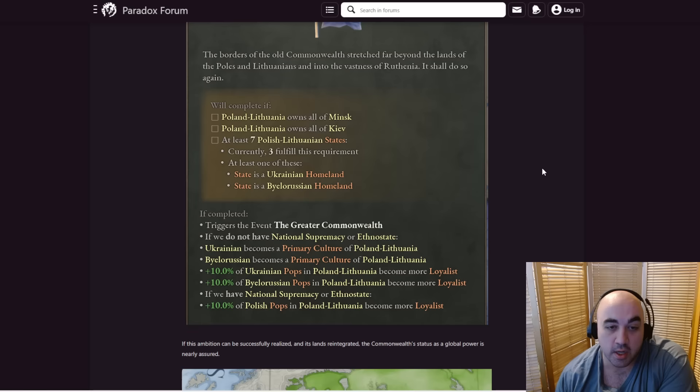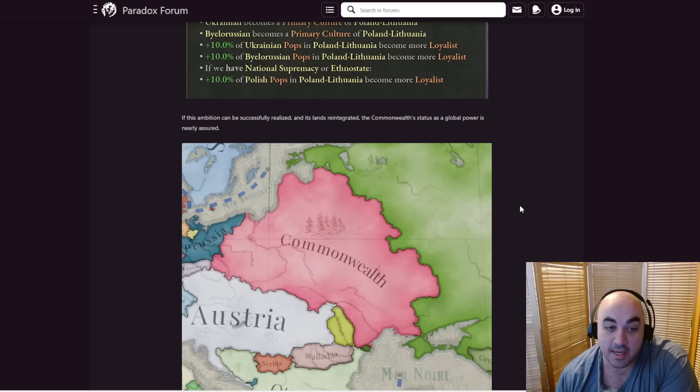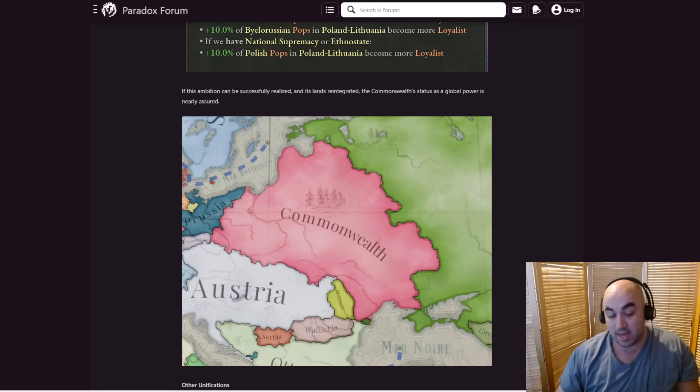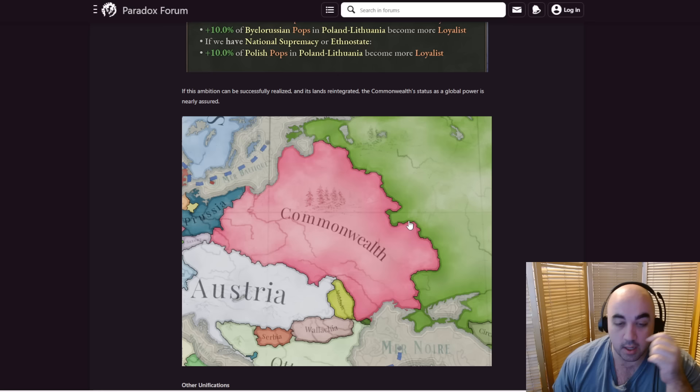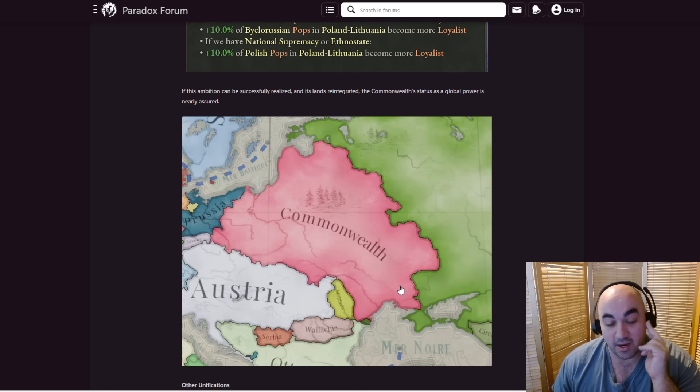If Poland seeks to form the Polish-Lithuanian Commonwealth, a new journal entry will appear granting the option to expand further east and reclaim historical borders — establishing the Commonwealth. We see some stuff for loyalists, and it's going to occupy quite a lot of states. If ambitions can be successfully realized, its lands reintegrate and the Commonwealth's status as a global power is nearly assured. That's a lot of territories with a lot of really good land — including Silesia, which is one of the best states in the game, plus Lithuanian land and states like Kiev.